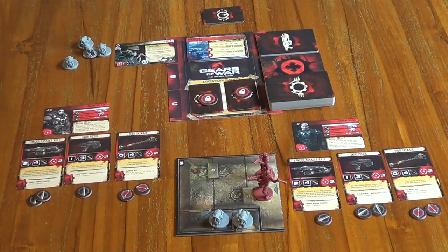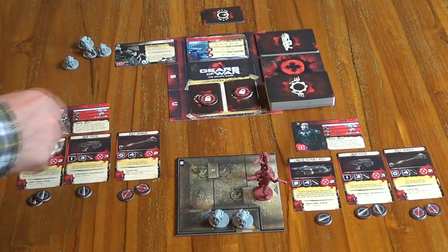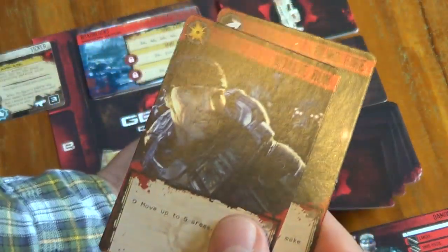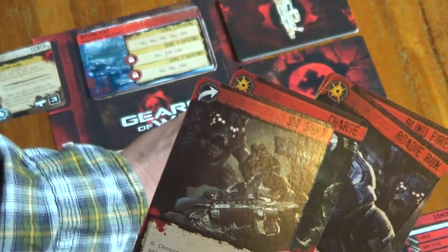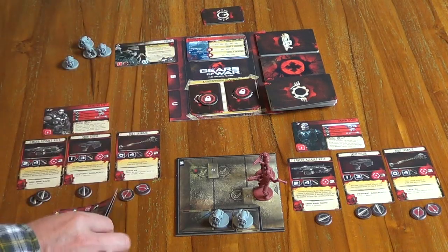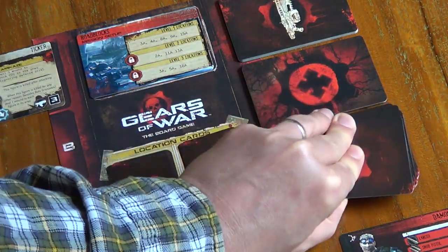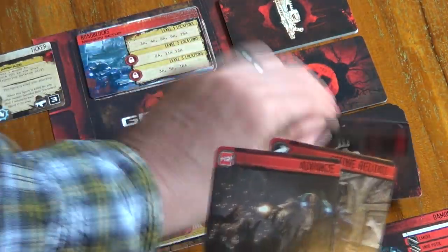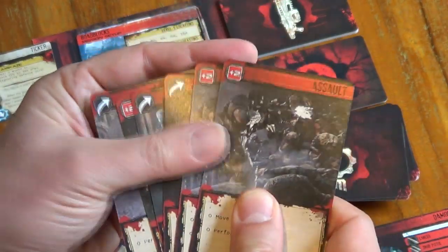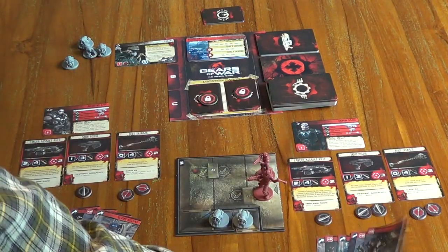Finally, to complete setup, each player draws their order cards for the start of the game — normally six order cards, unless you're playing Marcus Fenix who has a hand size limit of seven. So we draw six for Augustus: Blind Fire, Roadie Run, Charge, Sit Tight, Assault, Assault, and Active Reload. And six for Damon: Active Reload, Advance, Ambush, Sit Tight, Assault, Assault, and Assault. That becomes Damon's starting hand.